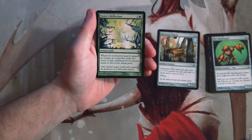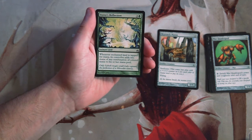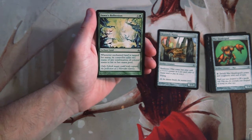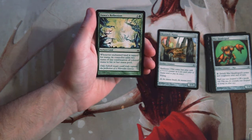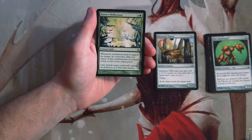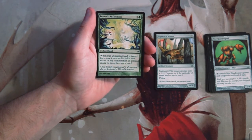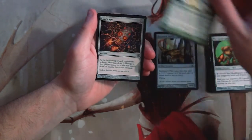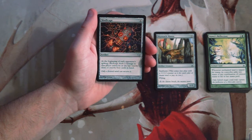Dawn's Reflection is an enchant land for three and a green. Whenever the enchanted land is tapped for mana, its controller adds two mana of any combination of colored mana to their mana pool. This is probably great in the sunburst deck — it lets you pay different colored mana to trigger sunburst on something like Sky Reach Manta. That's pretty good, but I would rather have the sunburst creatures first, so I'd take the Manta over this.